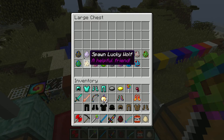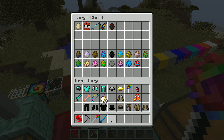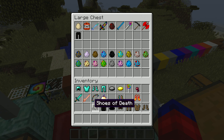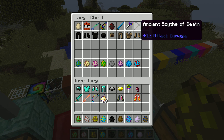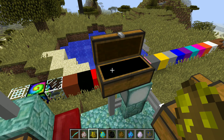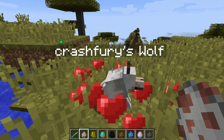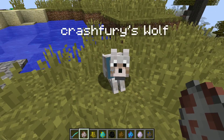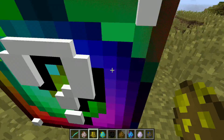Inside this chest we have all of the mobs. I'm gonna put most of my items in here because my inventory is quite full. Now we're gonna get out all of these bosses and show them. I'll grab this weapon just in case it gets a bit out of control.